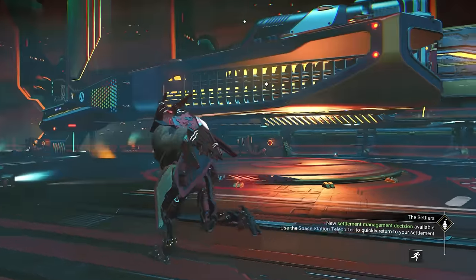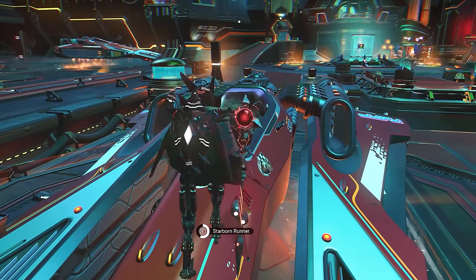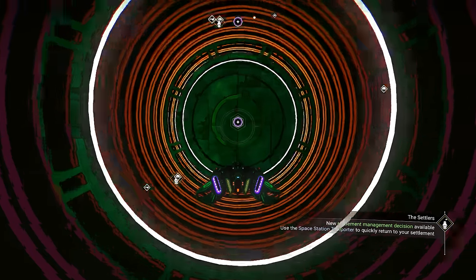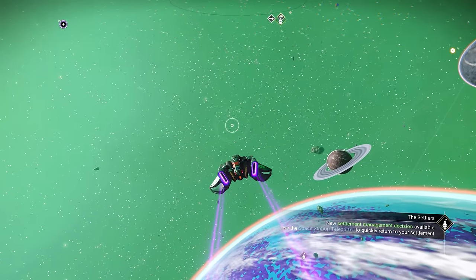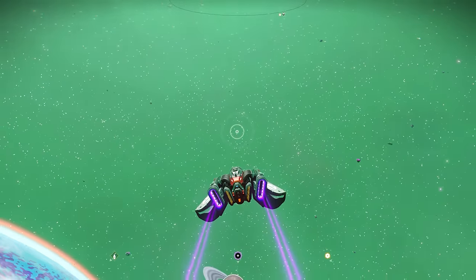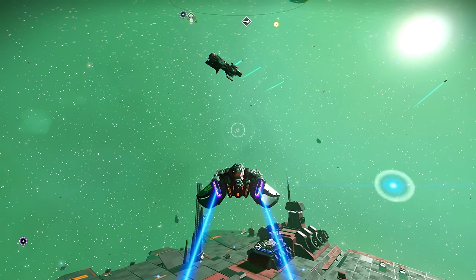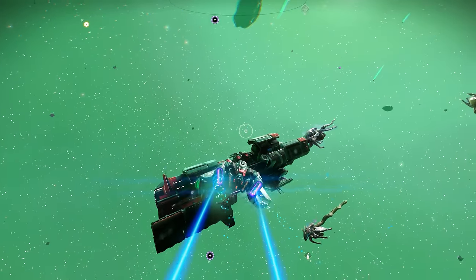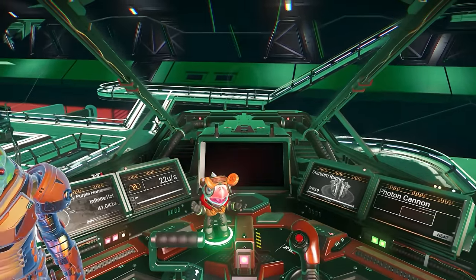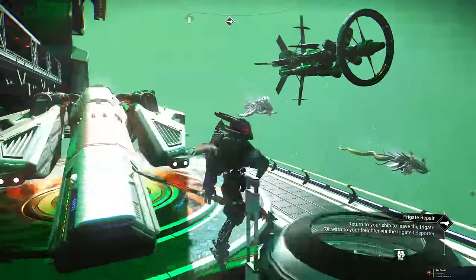Overall, the free trial is available from Thursday, February 15th through February 19th. You can try out the game via the Omega expedition, which is accessible to everybody — even those who don't own No Man's Sky. Links to play the game for free are on the No Man's Sky page on Steam and all major console platforms. There are many quality-of-life improvements and bug fixes in this update, which has been on Steam experimental for a couple of weeks. Any remaining problems are usually fixed within a few days with additional smaller patches.